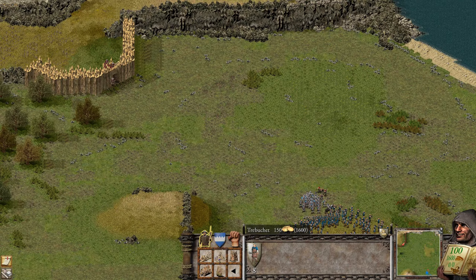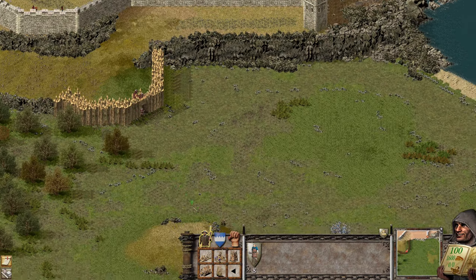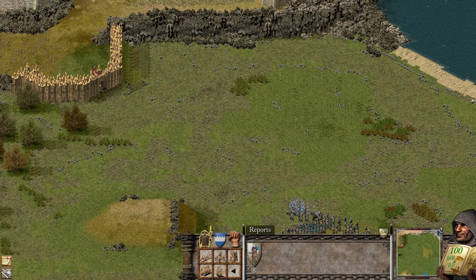Now the next question is: how do we penetrate the palisade? I think we should try to use the trebuchet first, because we have a lot of gold.